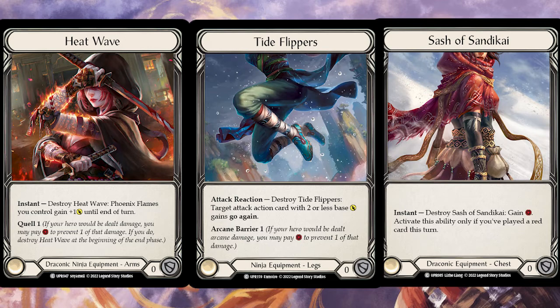Heat Wave is really good - that's the Quell 1 Arms equipment. You can break it to make your Phoenix Flames deal one more damage until end of turn. It's pretty easy for Heat Wave to be worth two damage: just wait until you have a double Phoenix Flame turn, and you'll get free two damage. One damage is super trivial to get. Heat Wave is a very solid way to add damage to your turns, and sometimes it's even a plus-three.